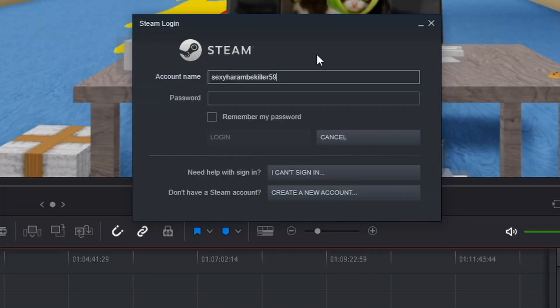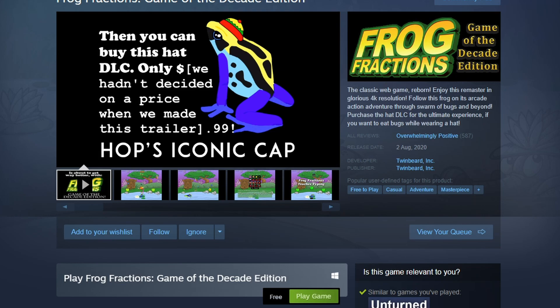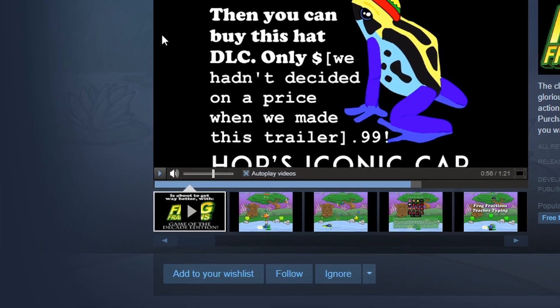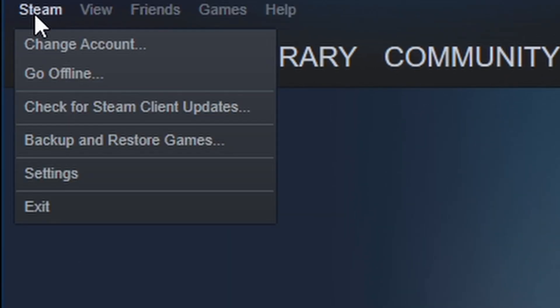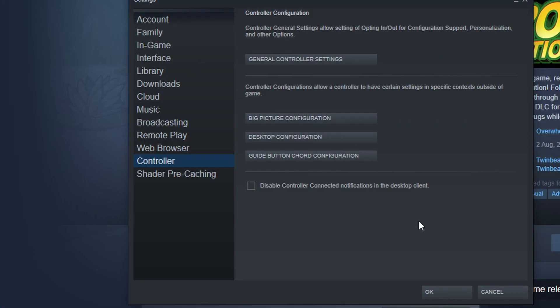After you plug it in, you need to log on to Steam. Once you've logged on, navigate to Steam up top to the left, go to Settings, and navigate to Controller — it's on the bottom left.